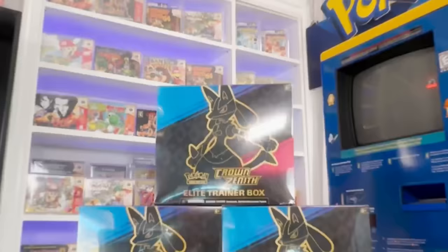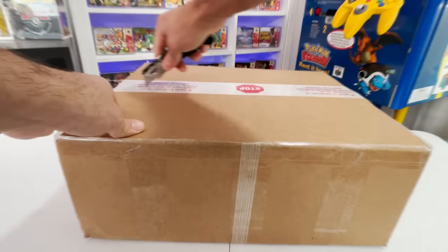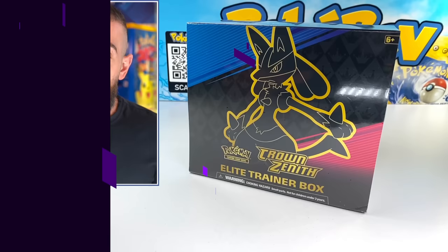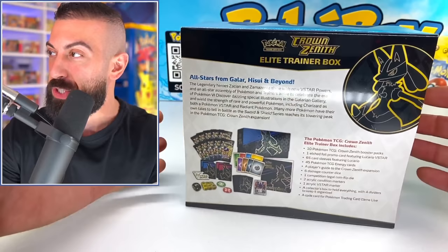The set is so new that the official card list hasn't even been posted yet. One thing I do know is that the Pikachu from the exclusive 400-press collection can actually be pulled in the English set. We're going to be attempting to pull that card along with all the other amazing artworks. What you're looking at right here is an Elite Trainer Box of Crown Zenith — I've literally never opened one before. I know there's exclusive promo cards in this box as well, so it's going to be insane. Let's crack it open.